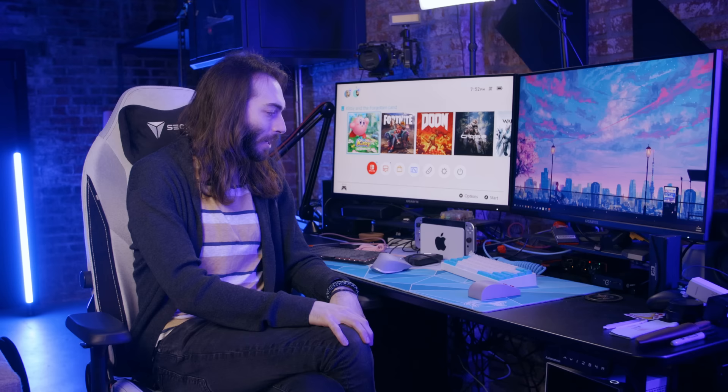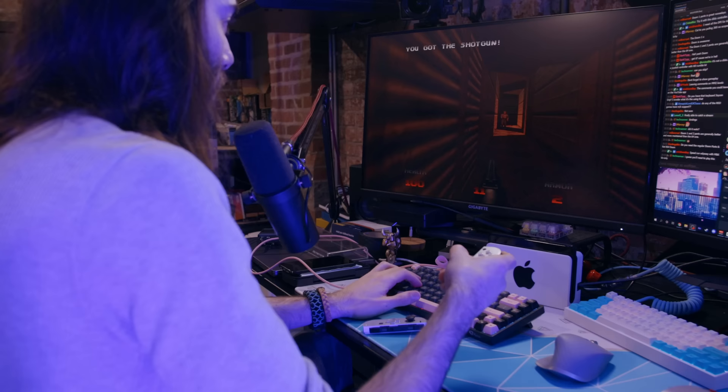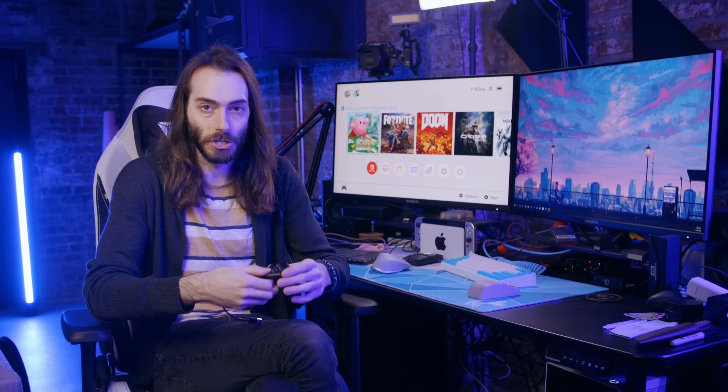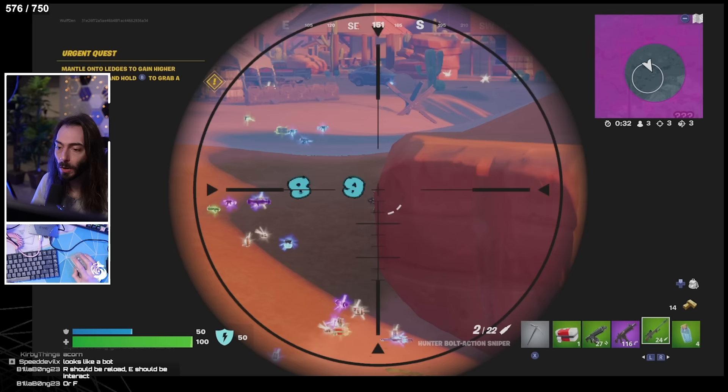The only game that really just lets you plug in and play with keyboard and mouse is Quake, and it actually works surprisingly well. Other games have half-assed keyboard and mouse functionality, but there are ways to get keyboard and mouse support on all games through third-party peripherals and dongles. These dongles use your keyboard and mouse to emulate controller functionality. It's not exactly a one-to-one translation — there's some jank — but a setup like this might make certain games more accessible, or give you a super unfair advantage in games like Fortnite on the Switch.